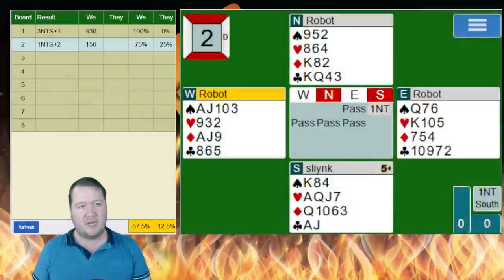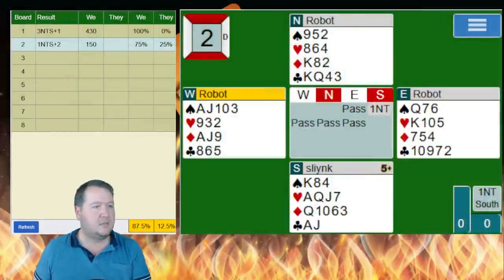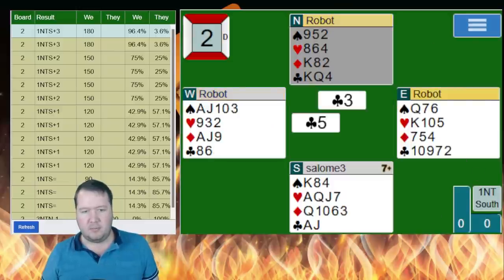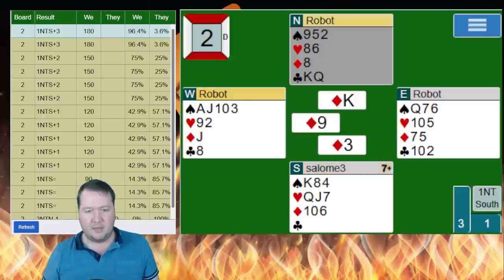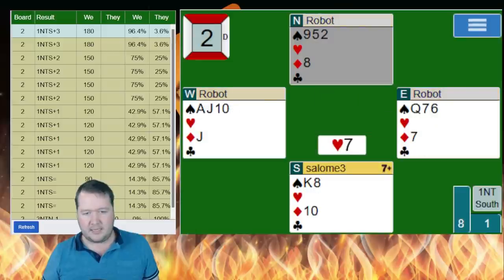75% — pretty good. Could I have done better? Not sure, some people did. What did they do? Club lead — one — just took the jack, then the queen of diamonds. They get a heart switch, so they fully committed to that line of play. They can exit a diamond at the end and play them — that's pretty sweet.